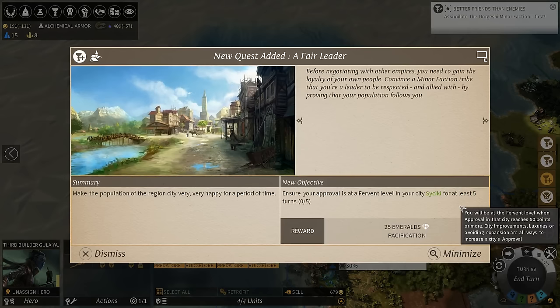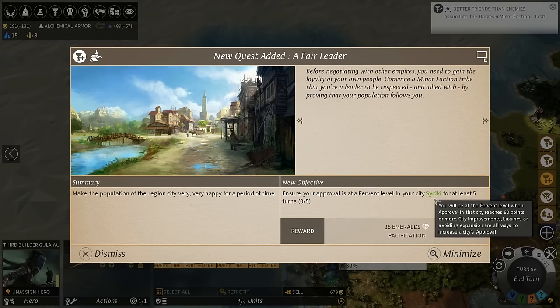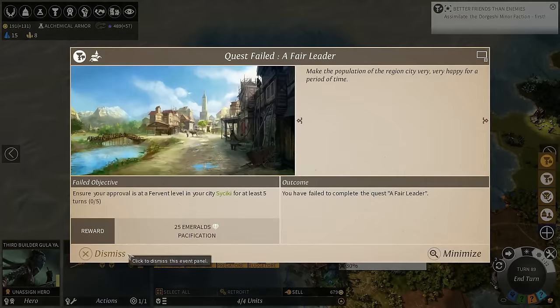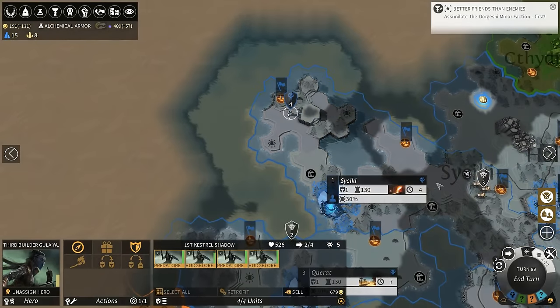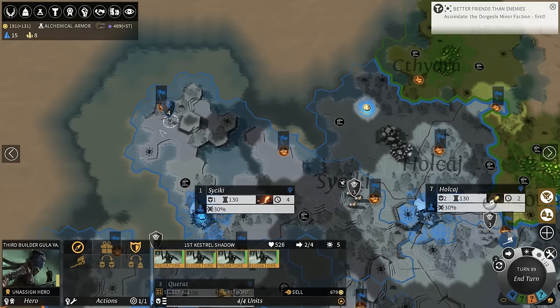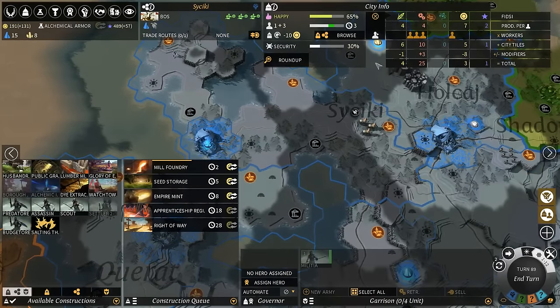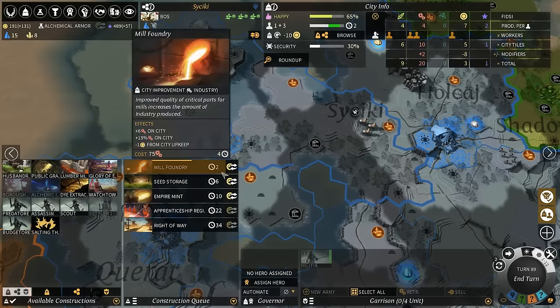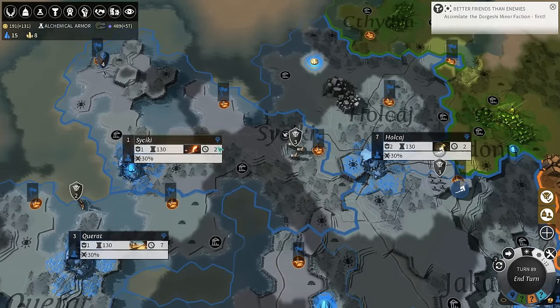Now we need to ensure our approval is fervent in the city of Psykiki for at least five turns. What? Did we have a quest from them that I didn't know about? They gave us a quest but then we finished the other one or something like that. We've got three people here - we actually have a little city now that will plow through that early work queue like it's nothing.